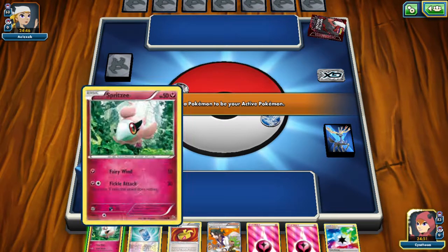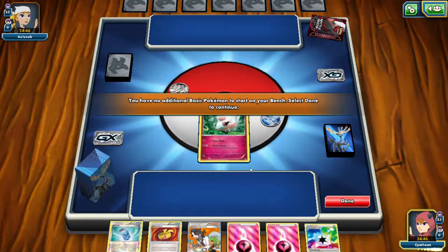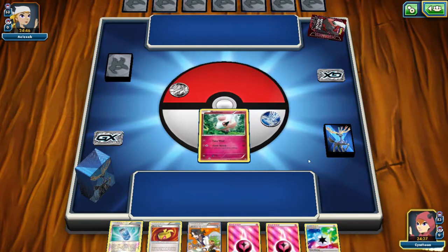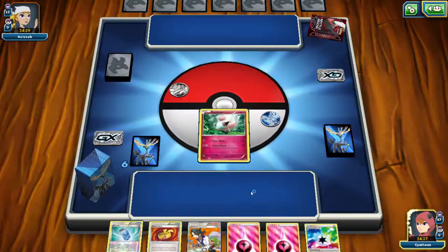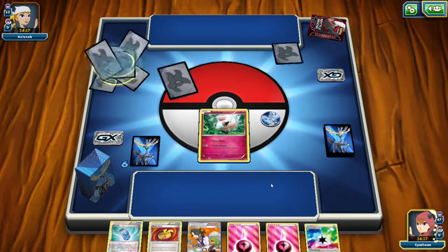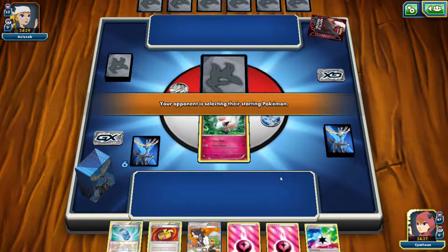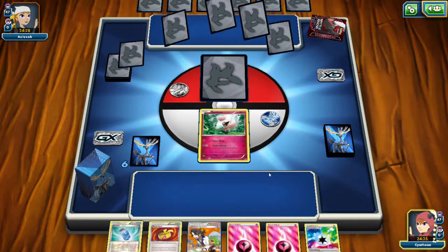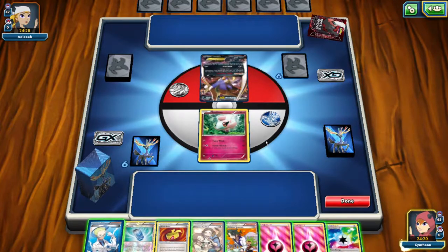My opponent has a mulligan and I have a Spritzy. I'd rather have the mulligan. But at least we get to go first, so hopefully I can fix it. My opponent runs a Hypno — that's good because I got Phrysian. My opponent has a Darkrai deck and Umbreon Sleeve, so does that mean this is an Umbreon Darkrai deck or just a random Dark deck?